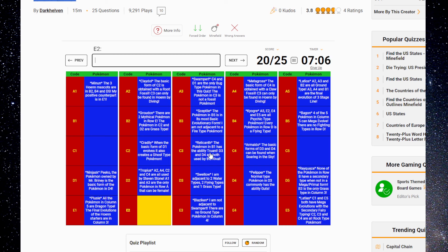The basic form of C2 is obtained with a Root Fossil. C3 can only be found by diving — it didn't help at all. Two Mythical Pokémon in row E — Deoxys is one of them. Was there anything about psychic types? E2 is a psychic type — that's Deoxys. The only water type not in column three is in row D. Both fully evolved fossil Pokémon are in this quiz. I just realized there's another Mythical — Jirachi. I took a risk with Deoxys, but I got it.